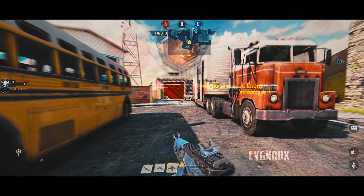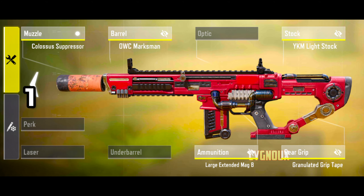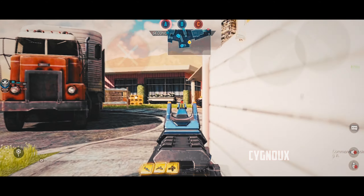For more analysis and best gunsmith builds, you can join our Discord server. HVK continues dominating the ranking as the best assault rifle to use, and I personally prefer the aggressive style build and play aggressively with it.